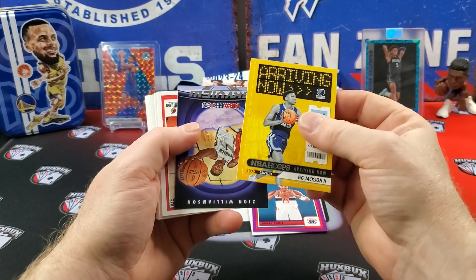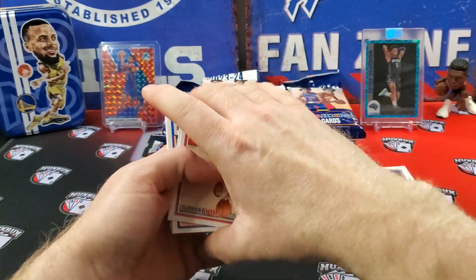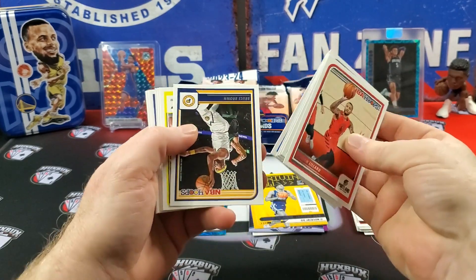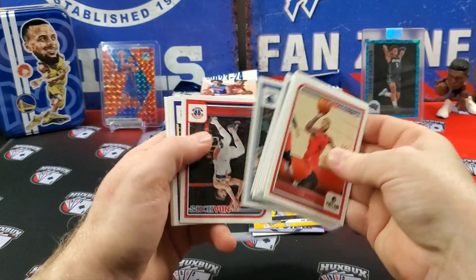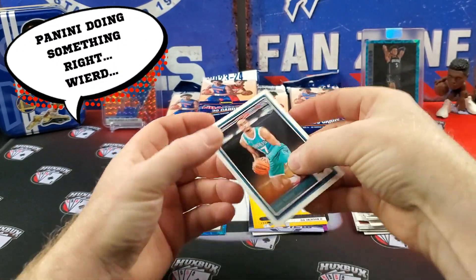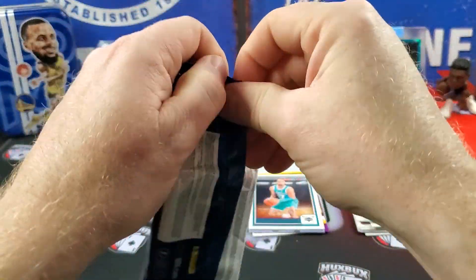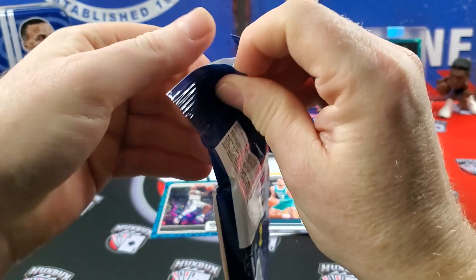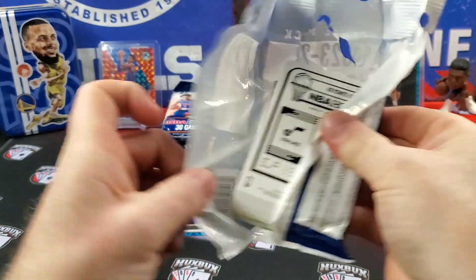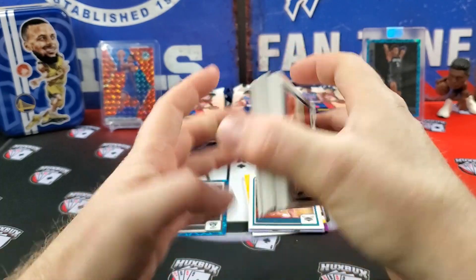They're cheap if you want to collect. Arriving now: Gigi Jackson, Skyview Zion, and some base. One thing NBA Hoops fat packs do well is the hits are in the middle, and a rookie on the back — Amari Bailey. But the hit is in the middle, so it's well protected. It drives me nuts when the hits are on the back. Just wholly unnecessary.